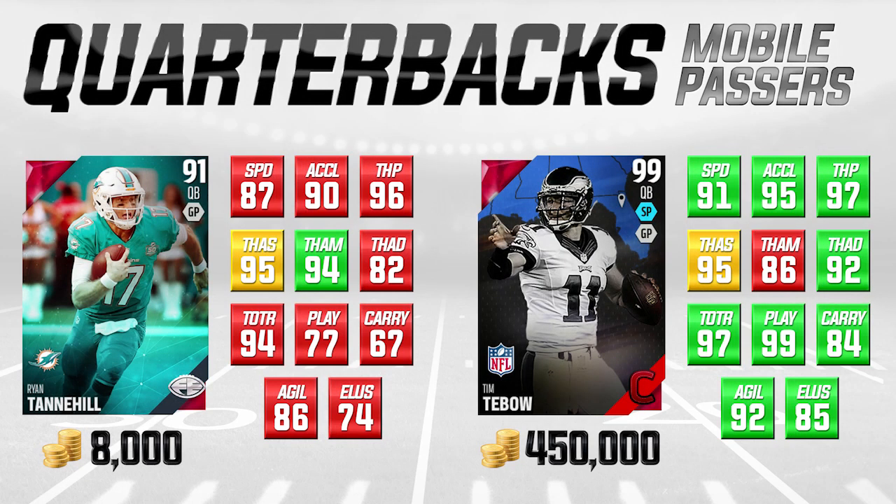Let's take a look at the second set of mobile quarterbacks. On the left we have Ryan Tannehill, final edition, only 8,000 coins — super cheap. Comparing him to Tim Tebow, campus hero. Tebow has always had an overpowered card in Madden, and this is it this year. He's got 91 speed, 95 acceleration, 97 throw power — those attributes are really nice. He's really boosted in throw on the run and play action, with play action being a 99, which is incredible — he's definitely going to get the defense to bite on that play action pass. It makes sense that this card is worth 450,000 coins.